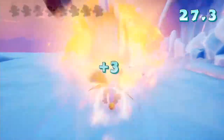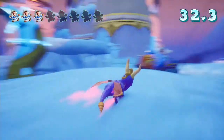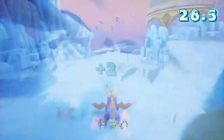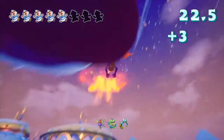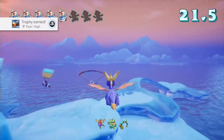Flying High. Defeat the snowmobiles before defeating a hang glider in Icy Speedway. I unfortunately missed the final snowmobile during my run, but when I came back later I still took out the last snowmobile first. As soon as I flamed one of the gliders, I got the trophy. Snowmobiles first, followed by the hang gliders.